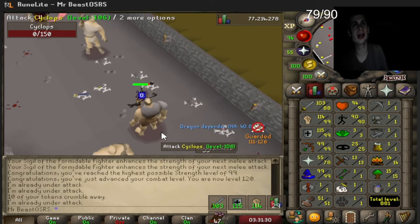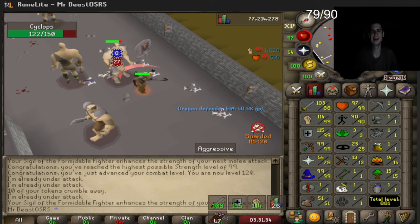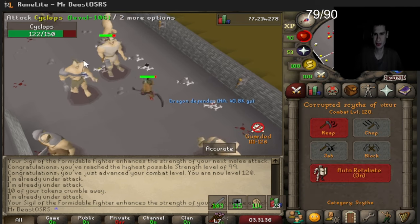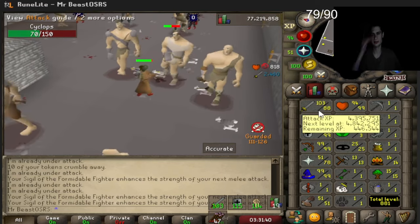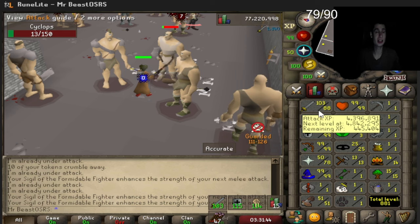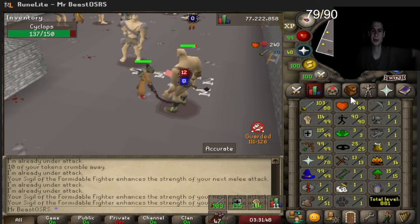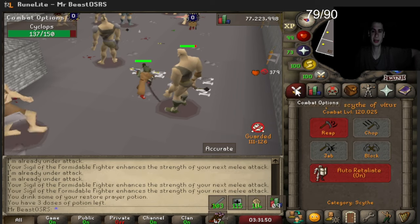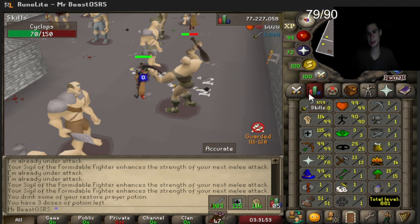120 combat, 99 strength — no freaking way! Alright, quickly switching to attack training. We have just under 9 mil XP to go — the final countdown. We have to switch attack styles. 120 combat, max combat 126 — all we need is prayer to finish it off.